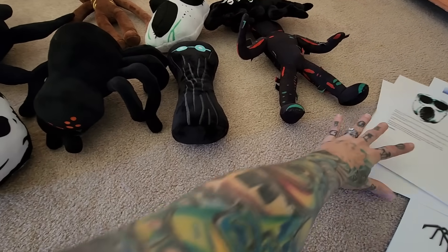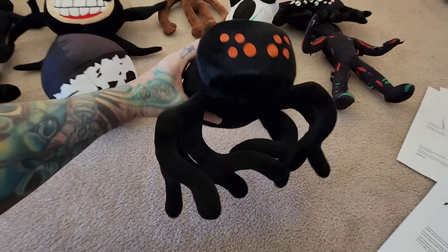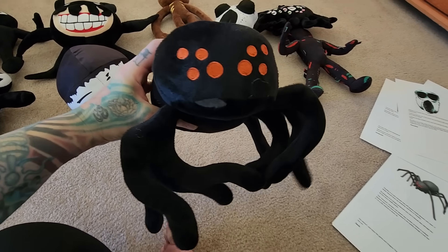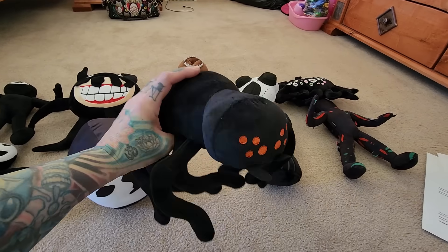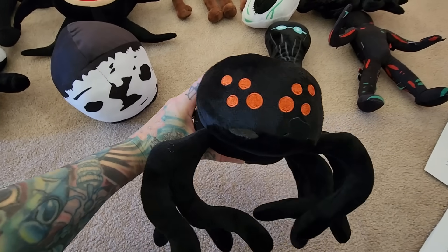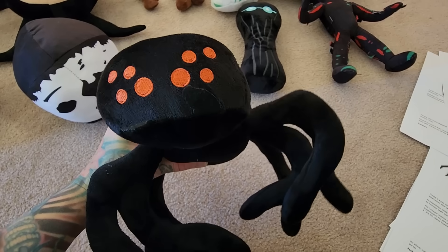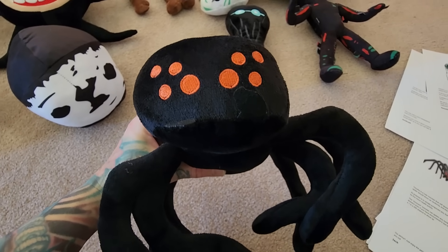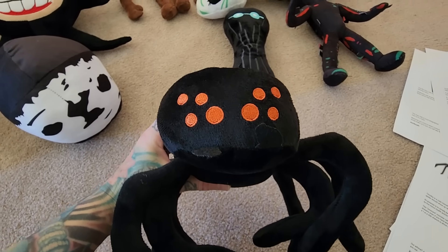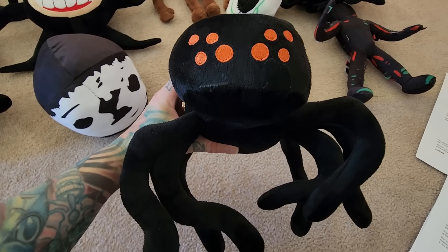The next one is Timothy the spider, and Max really loves this one. Look how cute he is! Timothy is actually a cute monster who spawns inside drawers that you open. While you're searching through drawers for coins, flashlights, lighters, or keys, there's a chance Timothy could be inside. His only purpose is to jump scare you — he can only do five damage, so he basically just jump scares you.